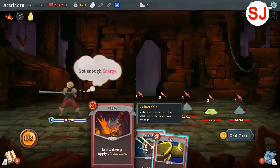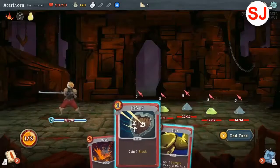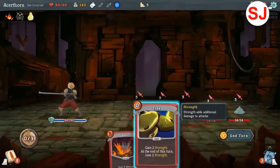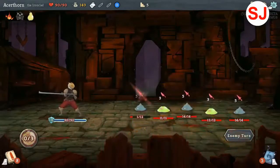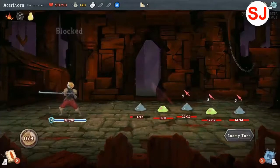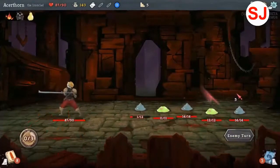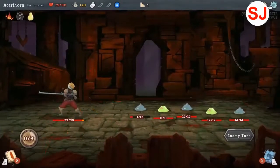Not enough energy — right, because that says two, and I only have one out of three left. I guess I'll add a block. I can't do anything else, so I guess I'll end my turn. Ow. So my block goes down and then he deals — okay, I think I get it.